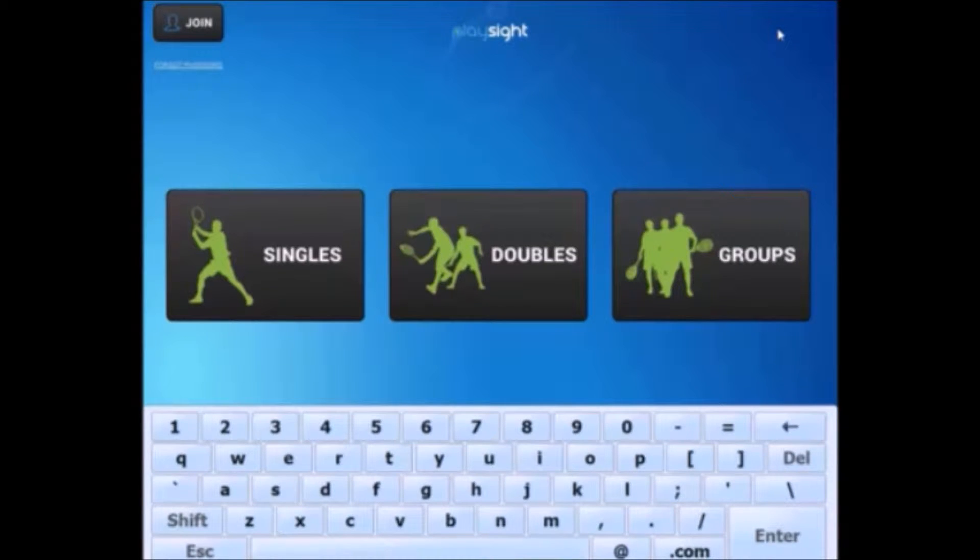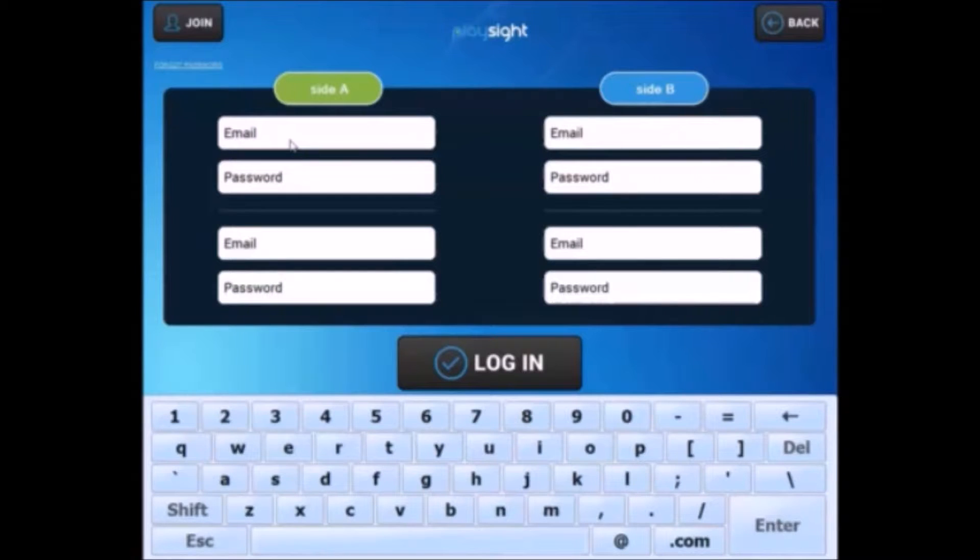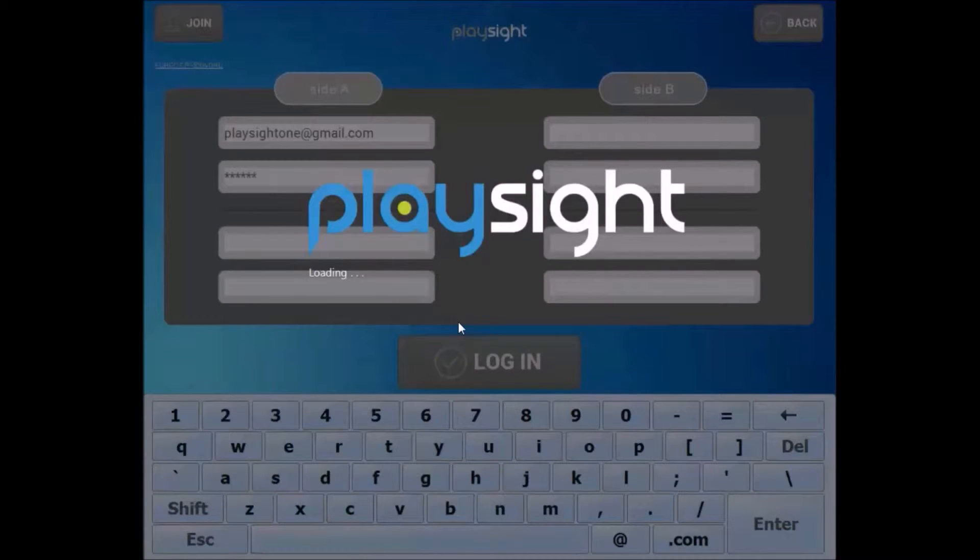So this is the home screen. And once you've joined PlaySite and want to log in, you simply click on doubles. At least one of the four players needs to log in for the system to start recording. Anybody who logs in will get the video to their PlaySite account immediately after playing.